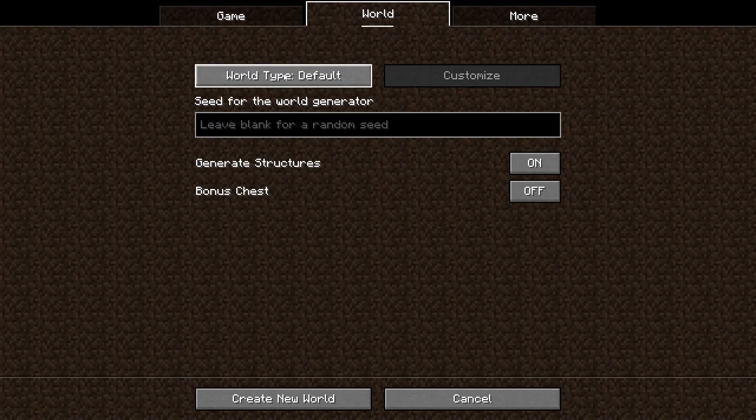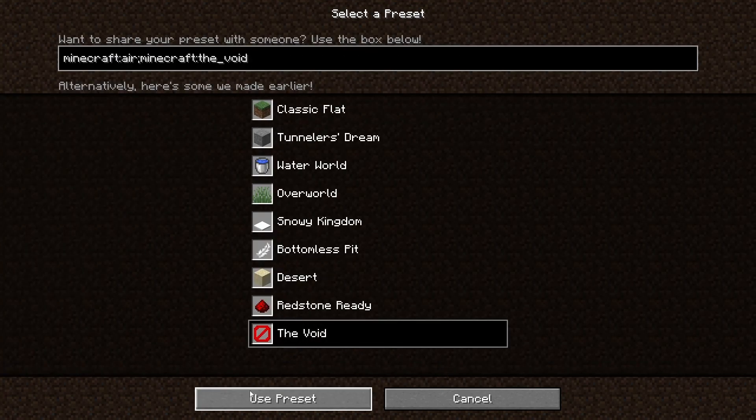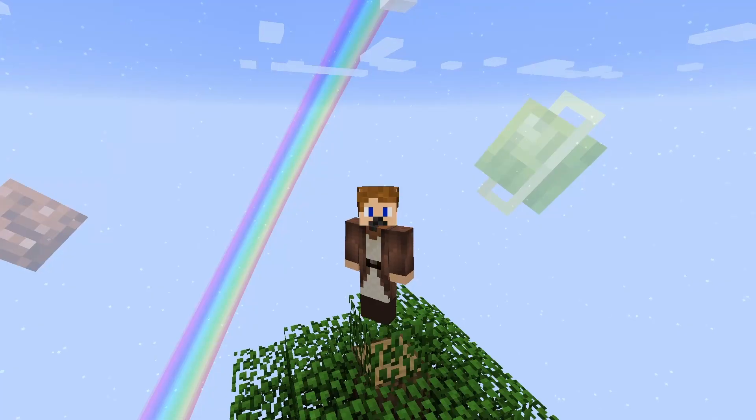When you start a new Minecraft world you normally pick between normal or super flat terrain and click create. But one time a guy named Bacon Donut created a void world, planted a tree and just left. That's where we are today. Welcome to Sky Factory.